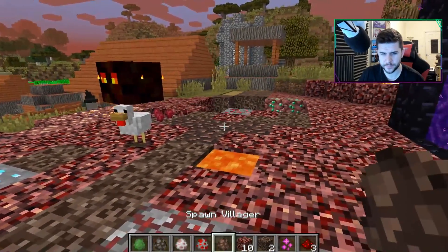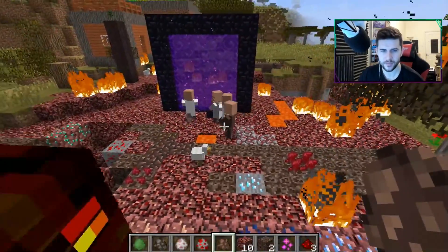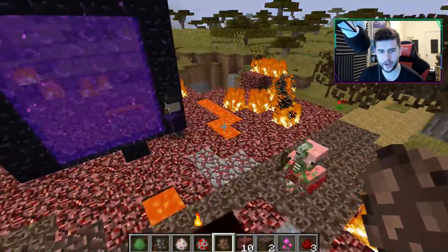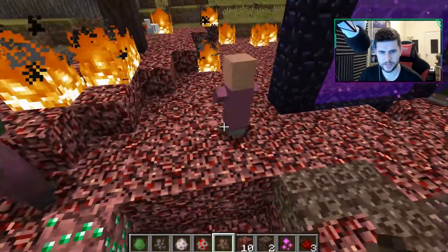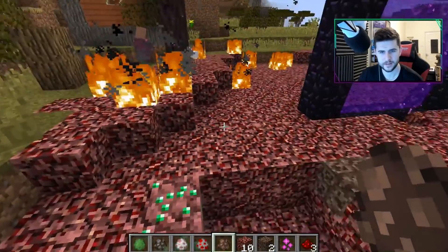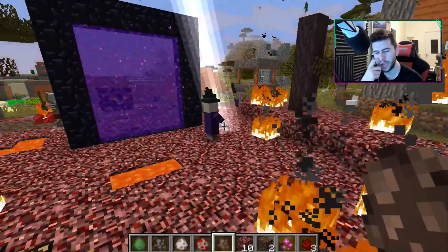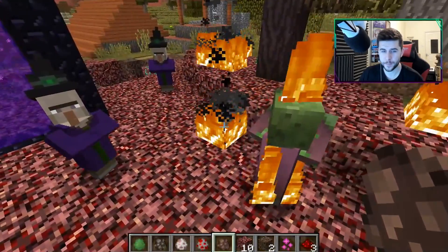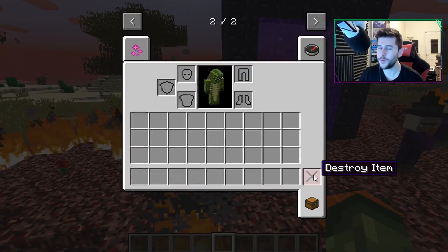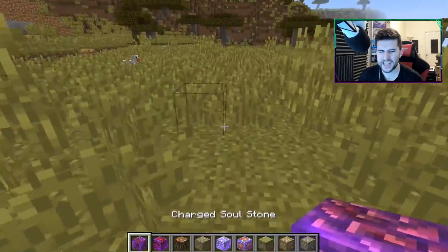Not sure what happens to a chicken. Villagers will transform into witches — there you go, that one changed. Actually, he transformed into a zombie villager. So it looks like they have a chance to be a zombie villager or they have a chance to be a witch. That's actually really awesome. There are a couple more things with this mod I haven't had the chance to fully experience.